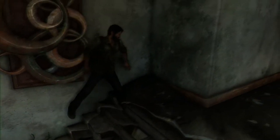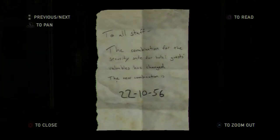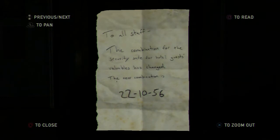We shimmy up the wall here, or up the remnants of the steps should I say. Then we'll take a swift jaunt to the corner here where we'll find this little nugget of joy, which is a note — a note to staff — and basically this note has on it the combination to a safe within the hotel.